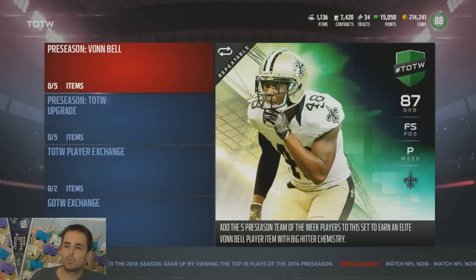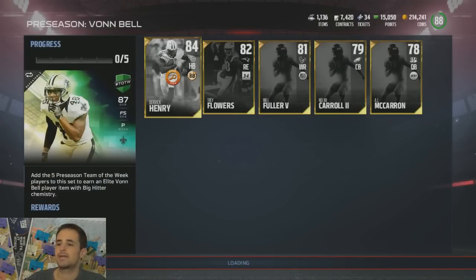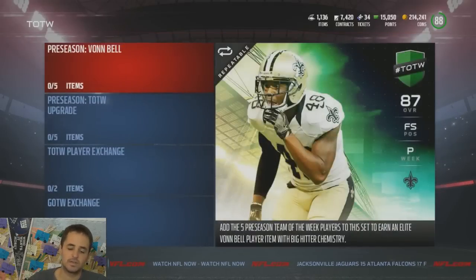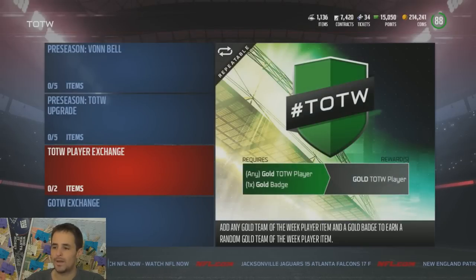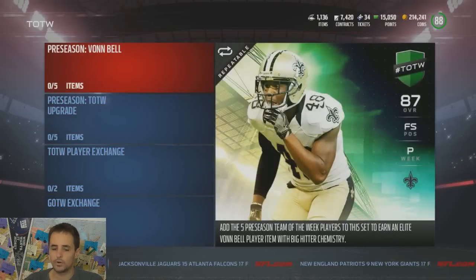Brand new Team of the Week. This is a program that comes out every Monday during the season. Right now it's the preseason players, so generally younger guys. We've got Von Bell starting it off — he is the reward set, so if you complete the set that includes all the other items, you get a Von Bell. You can exchange items with a gold badge to switch it up for a Team of the Week player, and change a Team of the Week collectible with a silver badge to get a different collectible.